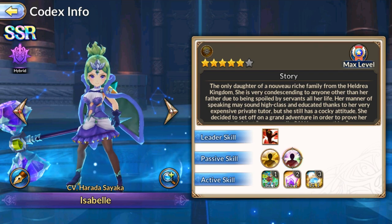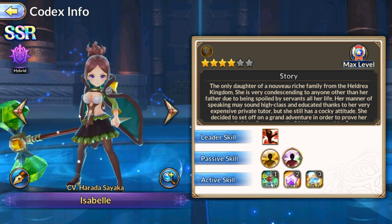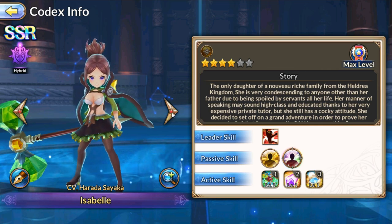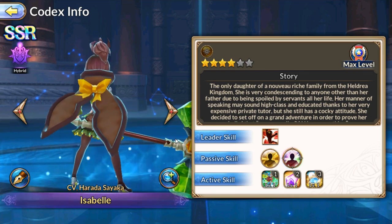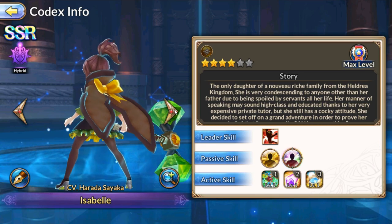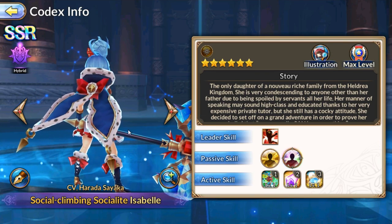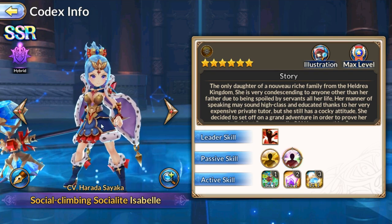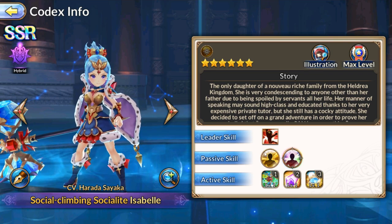Looking at her other designs — not a big fan of the five-star skin. I like the color green, but one thing I would like is the hammer. Her back is not pretty, but the cape's not half bad. Obviously the six-star looks way better than the rest of her star skins.